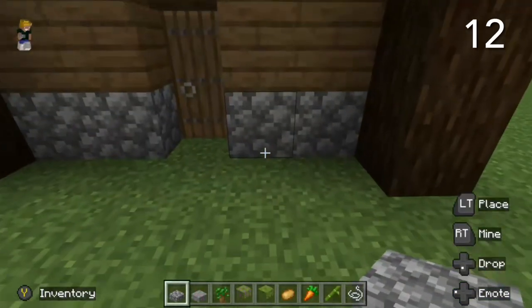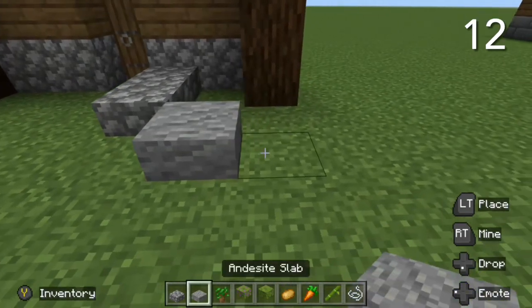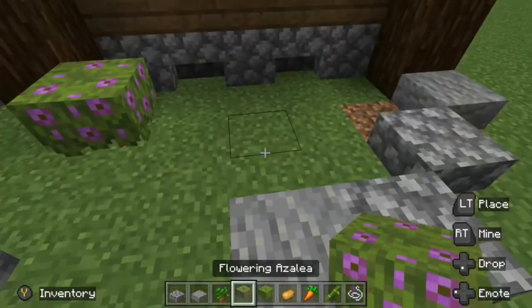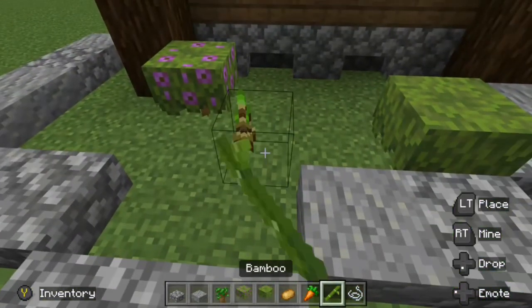Adding an enclosed garden space right next to your house is a great way to integrate your build into the environment. If you're building this in survival mode, you can also use it as a functional garden if you plant some crops in there.